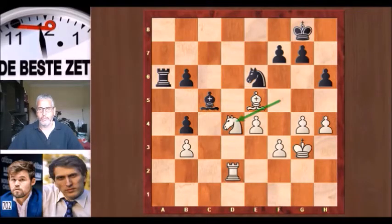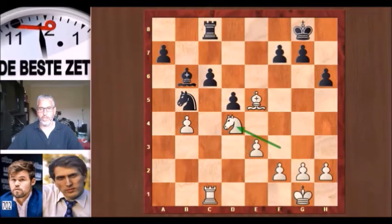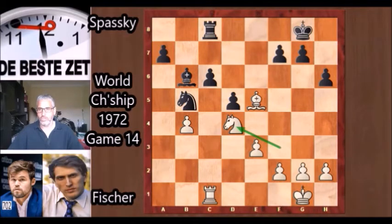It reminded him of a game from the Fischer-Spassky World Championship match. This is the position after 27 knight f3 to d4 played by Bobby Fischer, who has the White pieces against Boris Spassky on the Black side. It is the 15th of August 1972, and it is game 14 of the World Championship match. It is indeed remarkable how this position resembles the Carlsen-Firuja game: both players have rook, bishop, and knight, Black has six pawns and is a pawn up. In the Carlsen-Firuja game the position was drawn, but here Black has a pleasant advantage with the extra pawn.